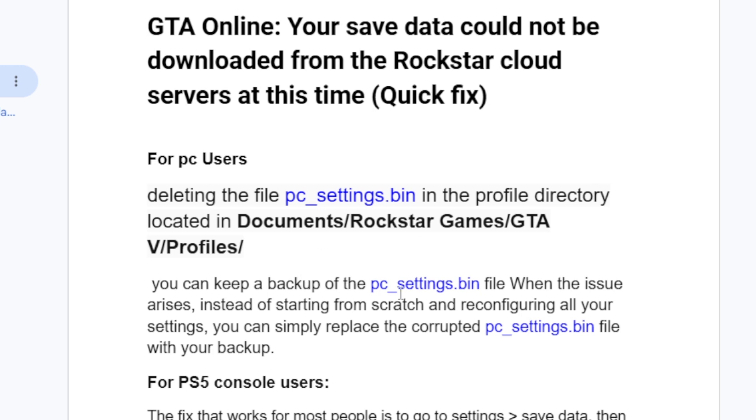You can keep a backup of the PC settings dot bin file. When the issue arises, instead of starting from scratch and reconfiguring all your settings, you can simply replace the corrupted PC settings bin file with your backup. The fix is to delete the PC settings dot bin in the Profile directory located at Documents > Rockstar Games > GTA5 > Profile.